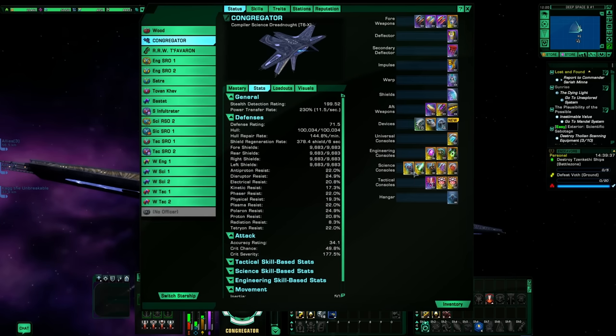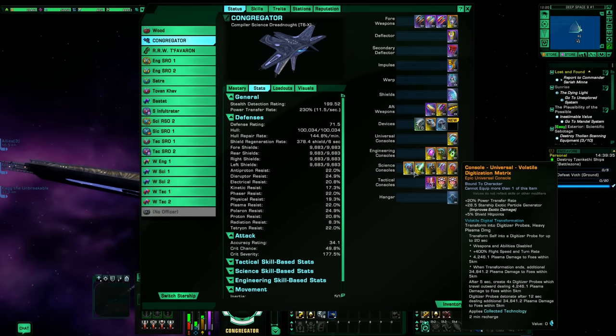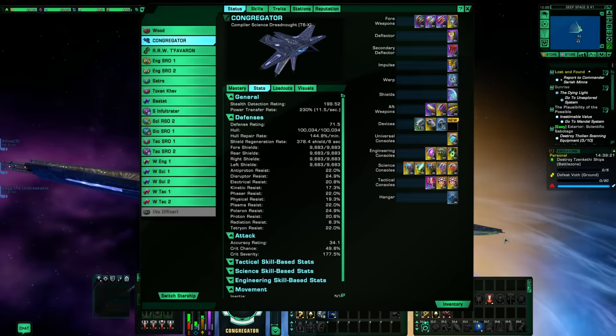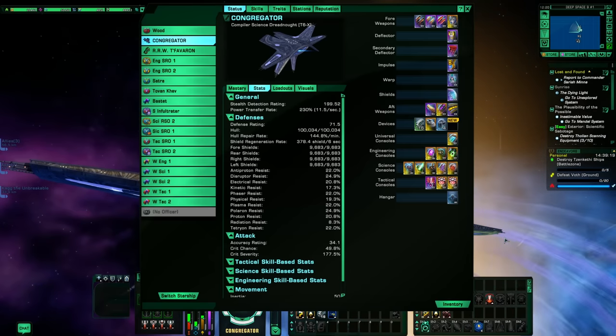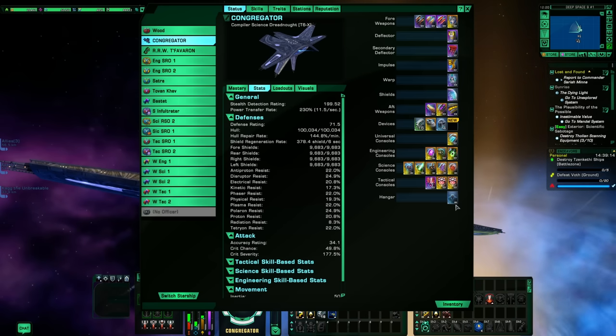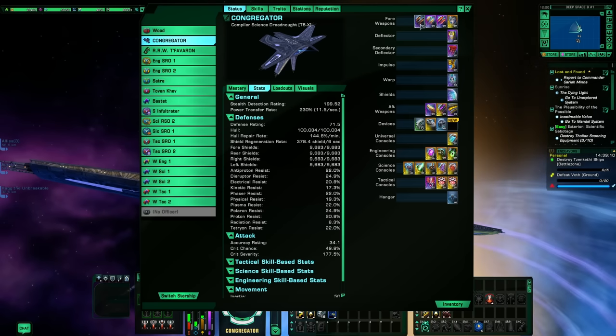So when I initially put this together — because it is a science dreadnought — I did the standard torps up front and a science kind of build on it. It did okay but it was kind of boring. So I decided to go ahead and put cannons on this, build it as primarily a science damage outputting ship but do something a little bit different with the weapons.